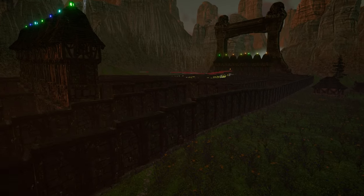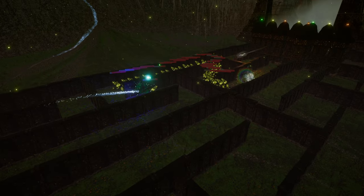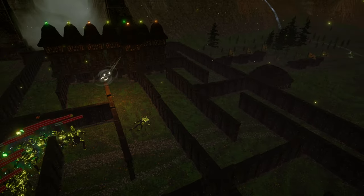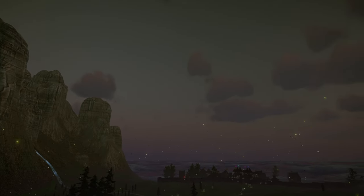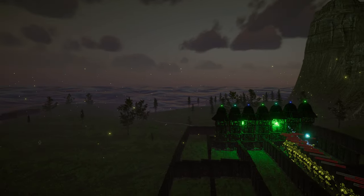In addition, through the use of rare gems mined from the ground, elemental properties can be applied to towers which will give unique effects. Elemental effects can be both synergized and dampened by other elemental effects. Likewise, only by taking advantage of these elemental synergies will you be able to contain the demon horde.